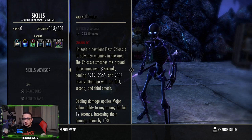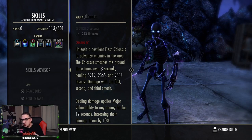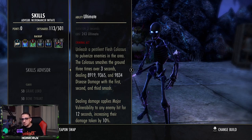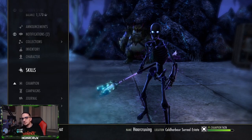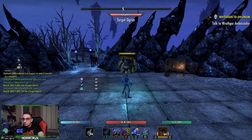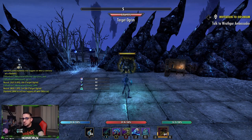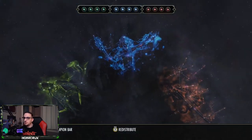Last but not least we have Pestilent Colossus — this is the bread and butter. It applies Major Vulnerability, increasing damage taken by 10%, on top of everything else. With a 500 Battle Spirit score that's like 1000 weapon and spell damage plus almost 15 to 16k extra spell and physical penetration. A 500 Battle Spirit score equates to about 30 to 40% increased damage on your burst, so be very conscientious about how much you save up. The difference between 250 ultimate and 500 ultimate is a lot of damage.